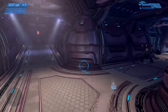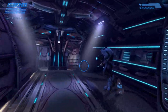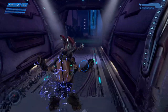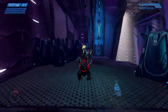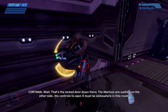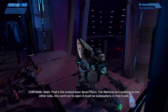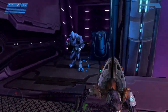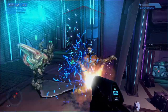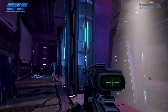Little grunty bastards — too stupid to shoot something that's obviously slapping you in the face. That's the locked door down there, the Marines are waiting on the other side. The controls to open it must be similar in this room. Kind of amazing how much damage you can do with just one overshield.